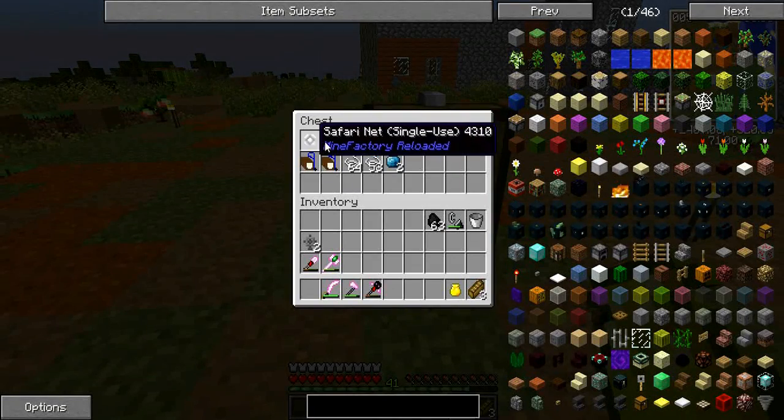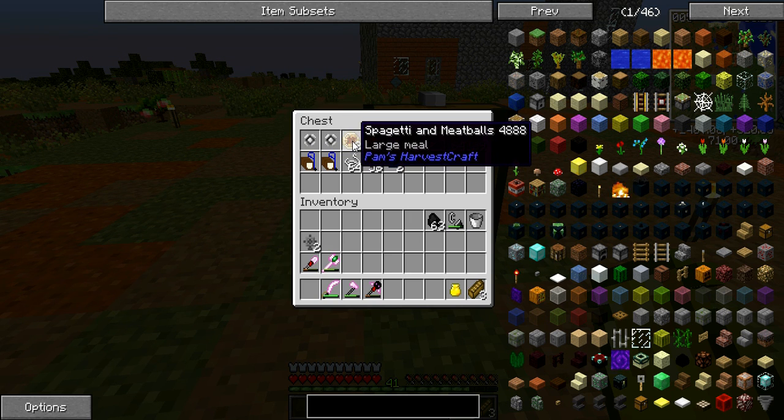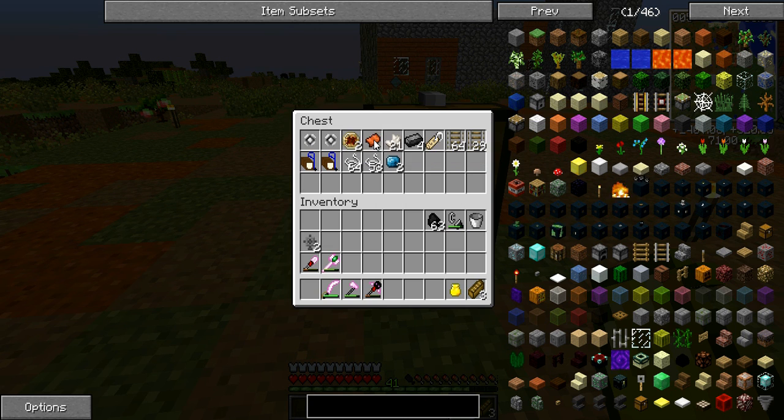I found two safari nets - single use ones. You can capture mobs in them almost like a Pokeball and release them where you want. I found some spaghetti and meatballs from Pam's Harvest Craft - really good food-wise. I found a saddle, which means we can find a horse and tame it. I also found some nether quartz, a chest, some dark steel, a name tag, almost a stack and a half of rails, a whole mess of string and some sapphires.